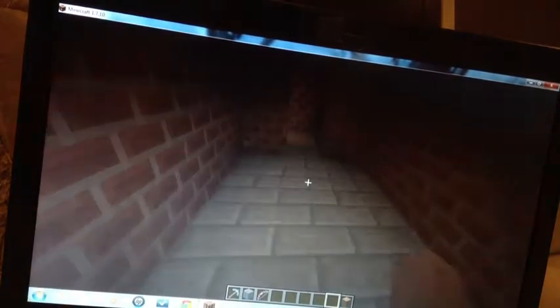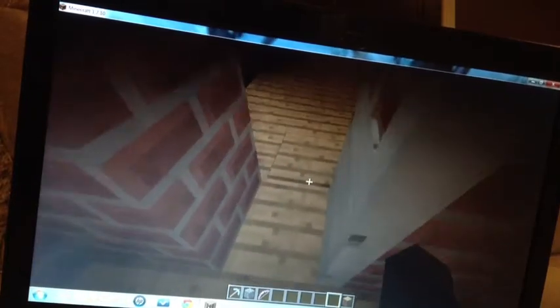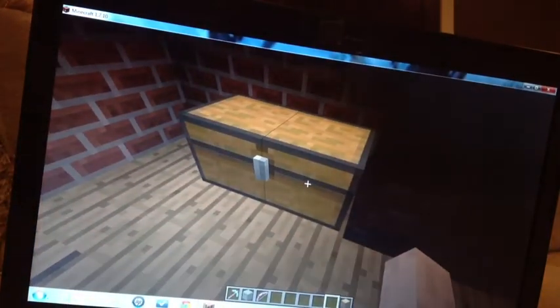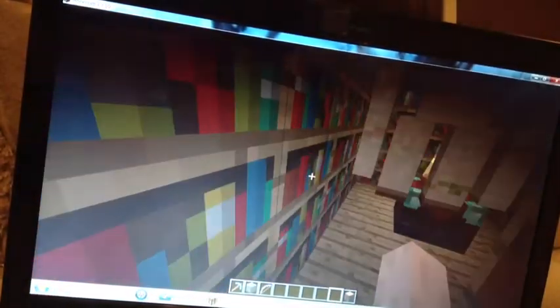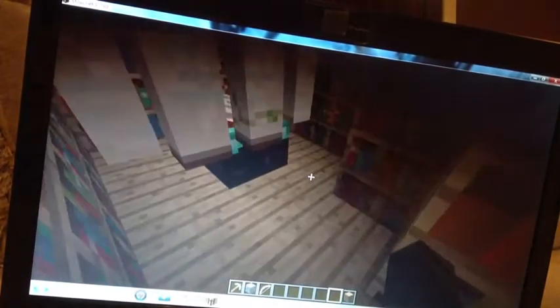I have one more room, which is my library. Oh, I can't get through the door — here we go. I have a chest full of a bunch of random stuff. So this is my library, and the iron golem is supposed to be my librarian, and I have an enchanting table there.